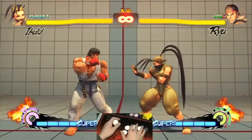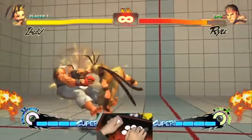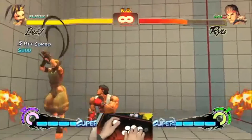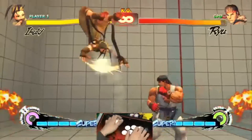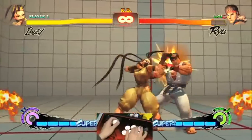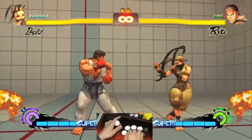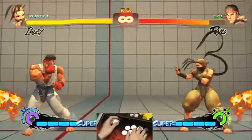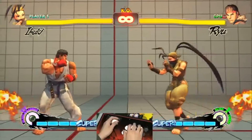What makes her really good is that since she has super jump cancel, she can do any type of string and super jump cancel out of it to make it safe. So you can do standing fierce and jump, or standing medium kick and jump cancel out of it. She's basically another version of Viper, but in ninja form.